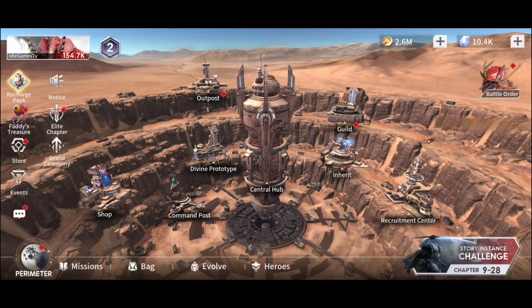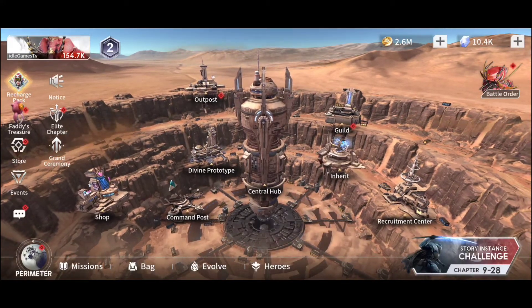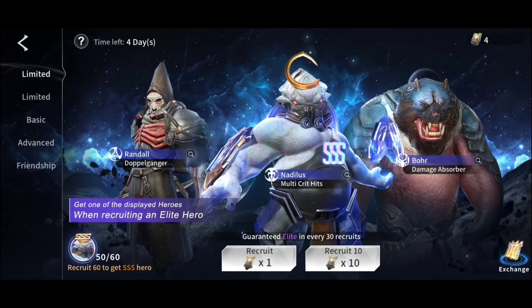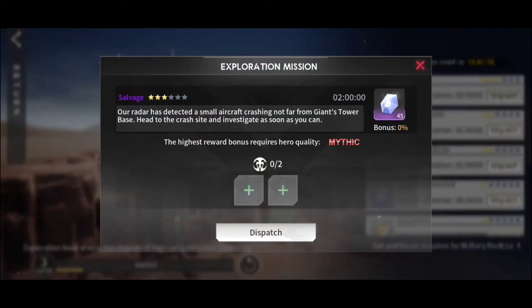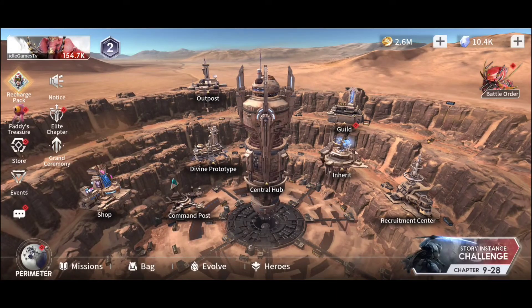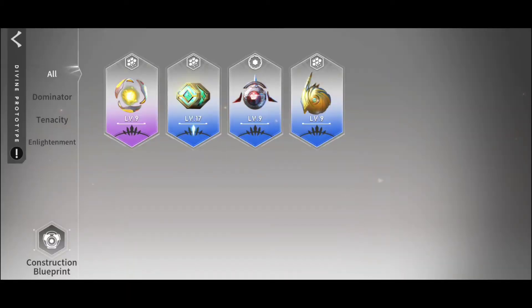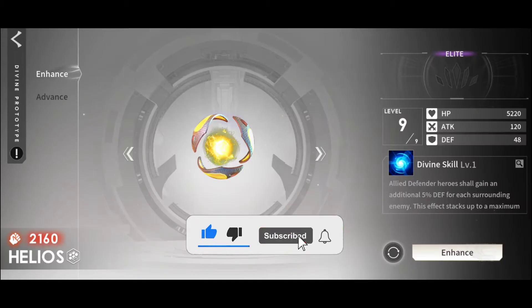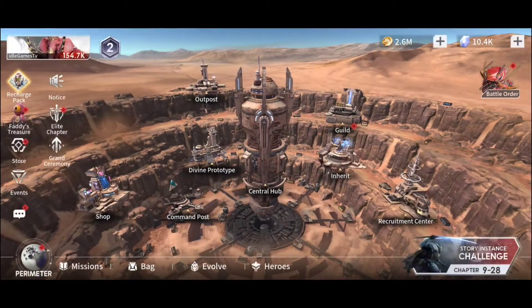You're gonna have the big base that you need to watch out for, and you'll discover different new things every time you enter. You'll have the recruitment center with SSS heroes, the outpost where you send heroes on missions, and the prototype which offers bonuses for HP, attack, and defense — quite cool.